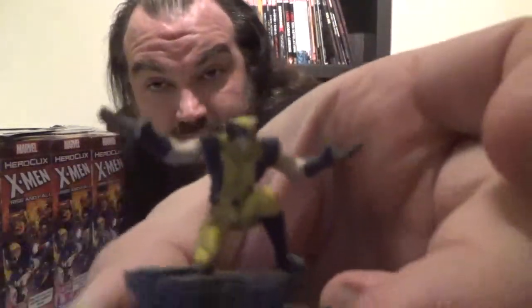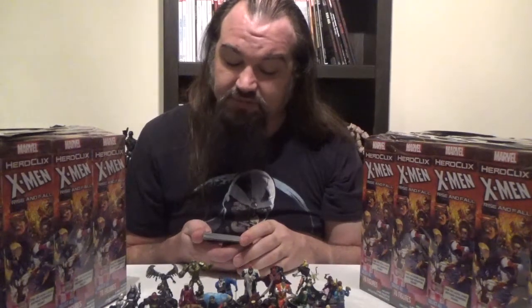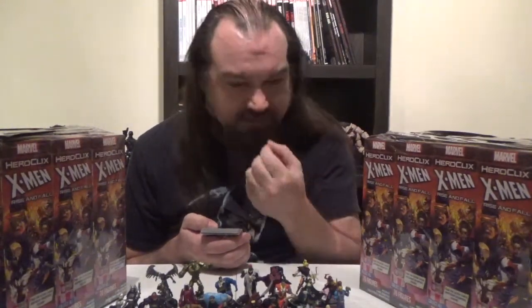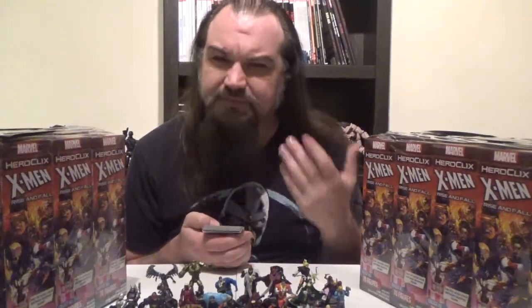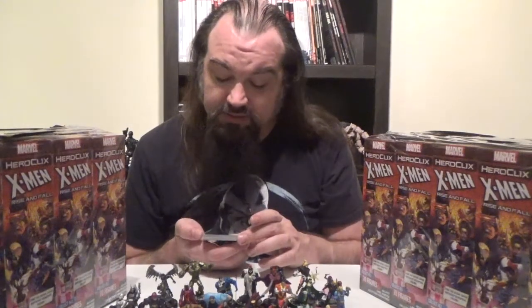We've got Wolverine. Wolverine comes in at 45 points, has the X-Men team ability as well as the Avengers, Jean Grey School for Higher Learning, Weapon X, and X-Men keywords. He also has a trait — Rally. Rally is a new traited ability. A lot of figures in this set have Rally. The way it works: if an opposing attack roll includes a 5, you get to put a Rally die on a character's card with Rally. Wolverine's Rally trait grants Regeneration, and when he uses it, before rolling the D6, you may instead remove the Rally die to use it as a result.